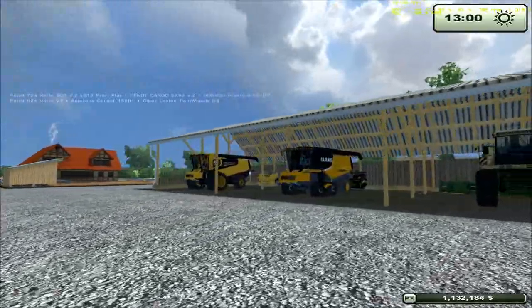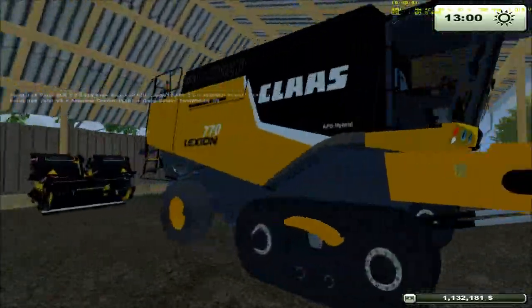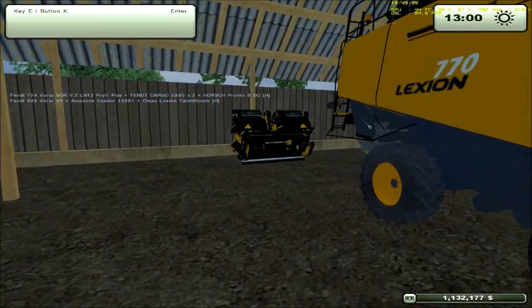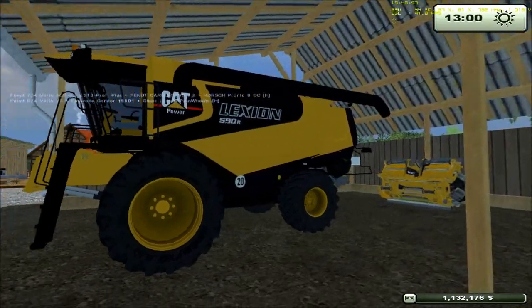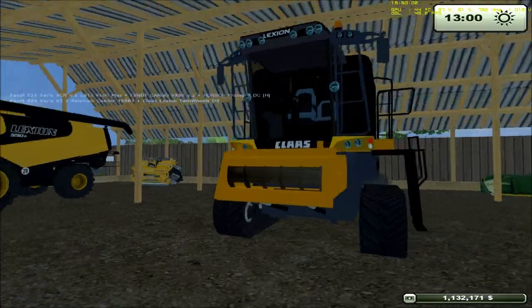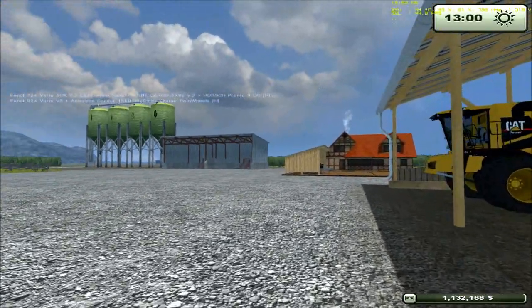There's also this Claas 770 Lexion American pack — it's an American version on tracks, comes with a corn header trailer, pretty much the same thing as the CAT only it's got tracks and a little different color variations. This one is also a washable mod — after about an hour of use it gets dirty.